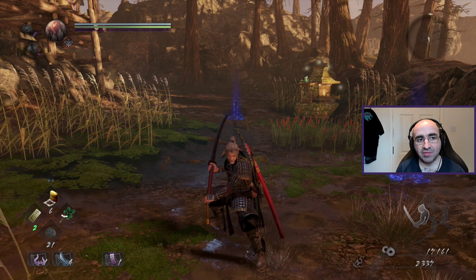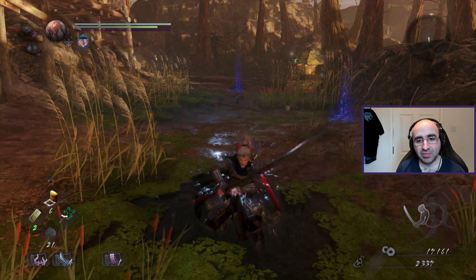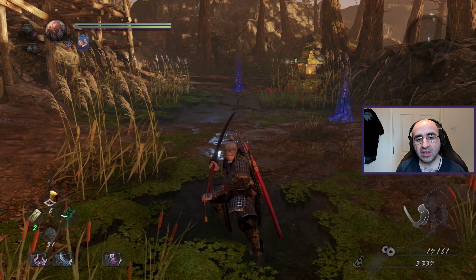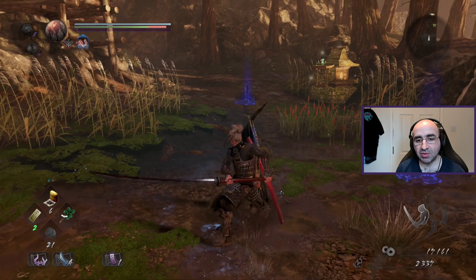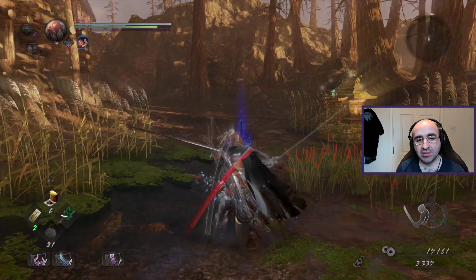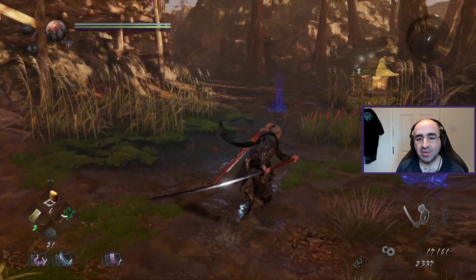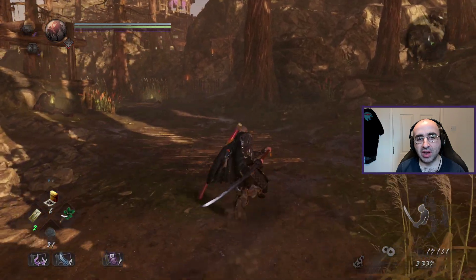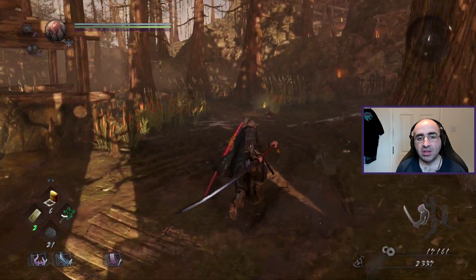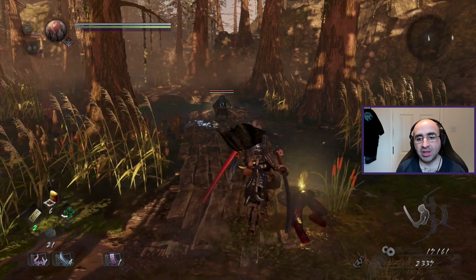Something you also have in the game is called Ki Pulse. If you drain your stamina, just as those dots are surrounding you, you can press R1 to help restore your stamina quicker. In the middle of combat you obviously want to maintain your stamina — the last thing you want is to go into fights drained. You have to be careful in a game like this.